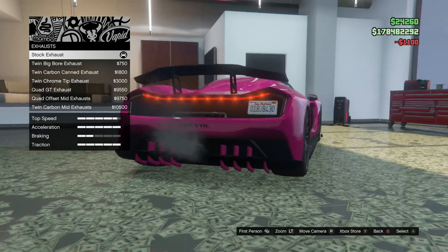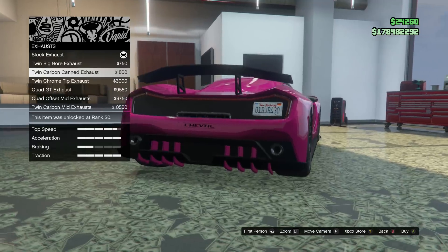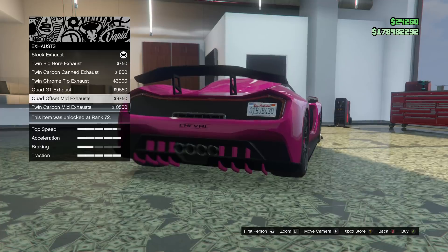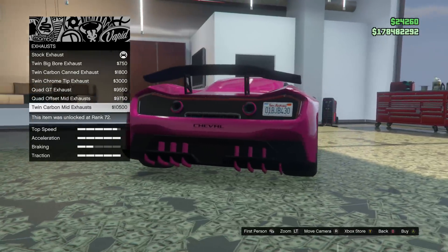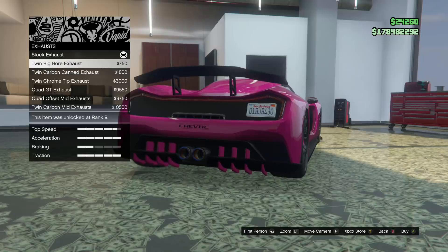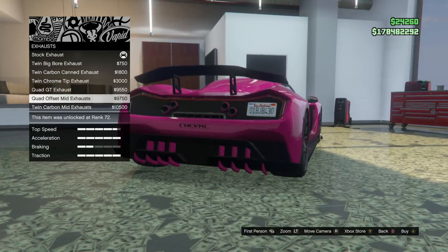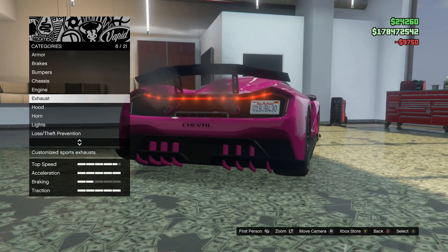Engine and all those things are already maxed. We got exhausts in the back now — stock exhaust, big bore, twin carbon, twin chrome, quad GT, quad offset, and the twin carbon mid exhaust. What are you thinking — double or quad exhaust? I like the big bore, these ones are kind of simple. Well I like the quad offset ones. You like these ones? I really like them — I like the ring of the primary color they have around them. That is nice.